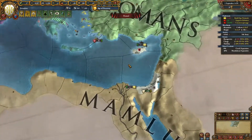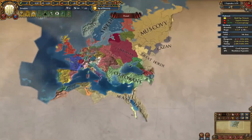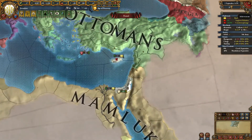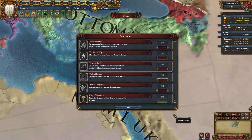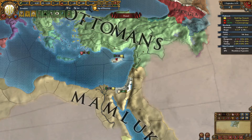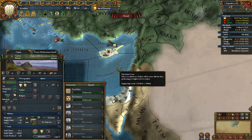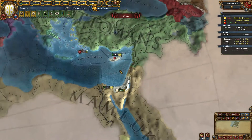Hello and welcome back. I am Lord Forwent here in European Universalist 4 and this is an achievement video on how to get the Reform the King of Jerusalem achievement — Form the Kingdom of Jerusalem as Cyprus and the Knights. As you can see I've done it. It is 1479. I am massively in debt but I am the Kingdom of Jerusalem. So how to do this?